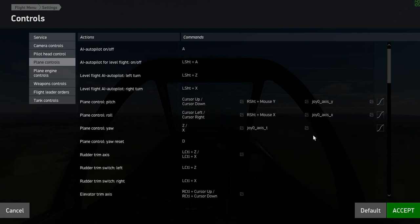Make sure you set 50% sensitivity for each of these values — pitch, roll, and yaw — and 12% for your dead center. That's something I found extremely useful.